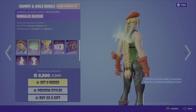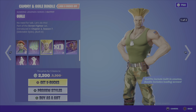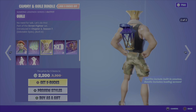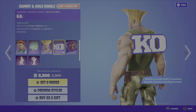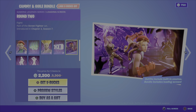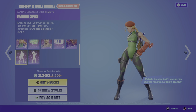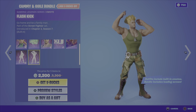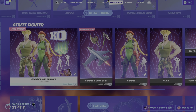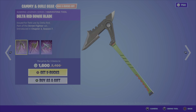We also have more Street Fighter items — the Cammy and Guile bundle. First up, the Cammy outfit from the Street Fighter set of Chapter 2 Season 7, coming in two different styles. We have the Borealis Backer back bling — kind of an odd back bling, almost hard to see. Then we have the Guile outfit in two different styles, the KO back bling, the Round Two loading screen, the Cannon Spike emote, and the Flash Kick emote — throwbacks to moves from the video game.